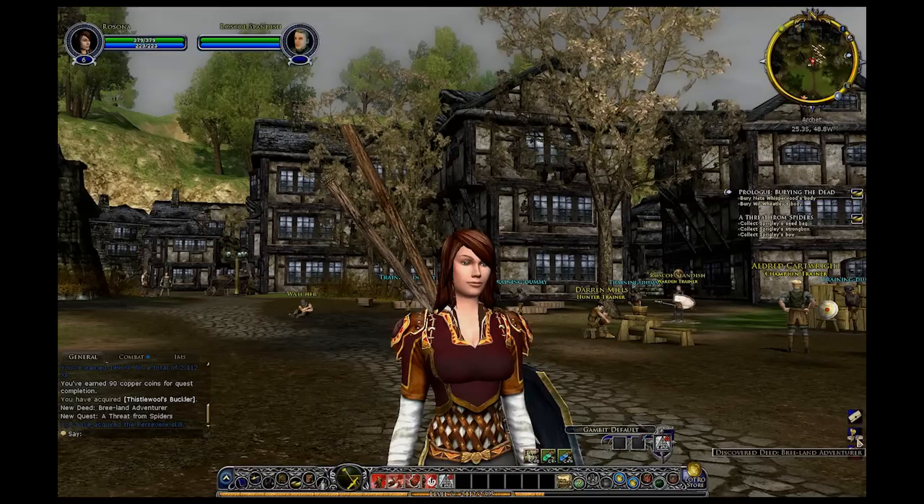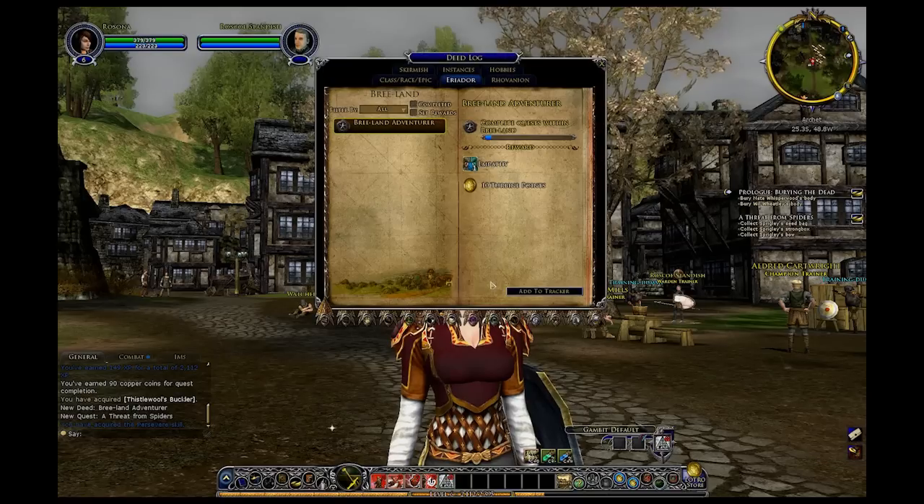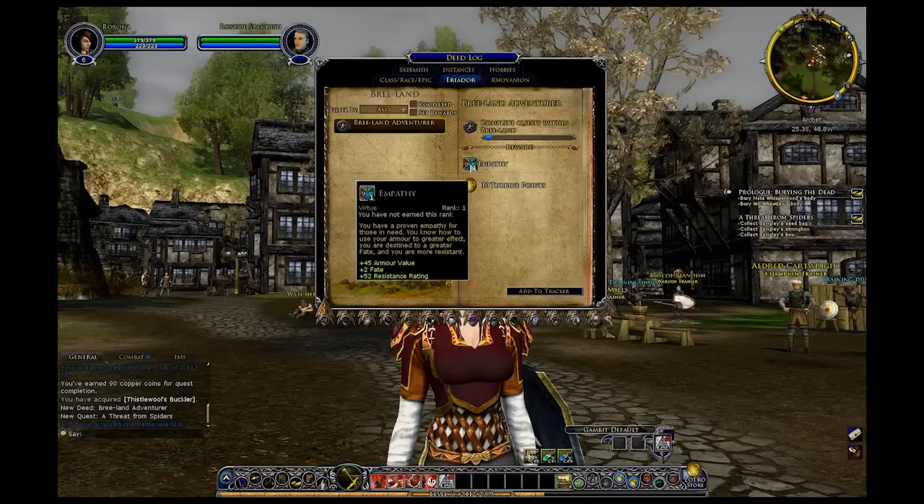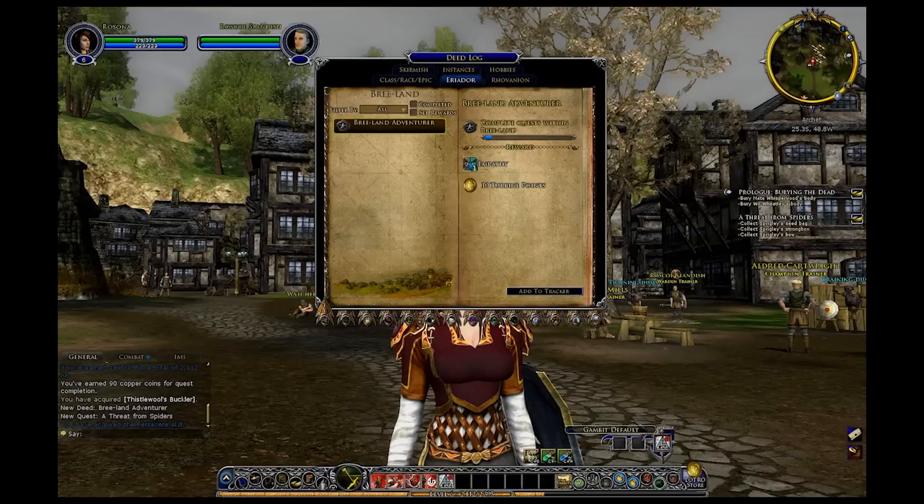Now with the deed stuff, you need to realize how it's going to work out. How I was telling you about the progress bar - basically, complete quests within Breeland. I do 15 quests, I'm going to get plus 1 empathy, which is a virtue that you can equip on your character. And your virtues, I want to say, are right here.